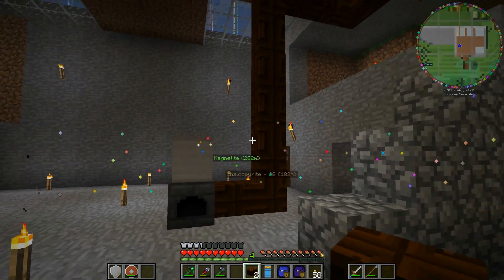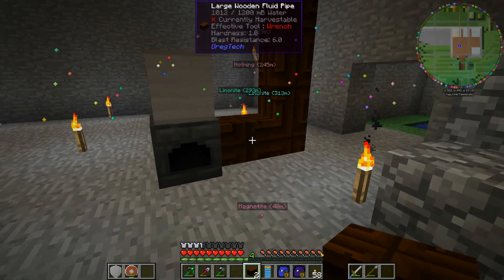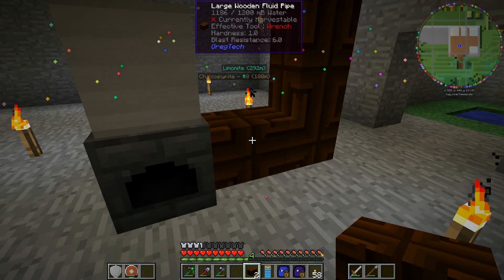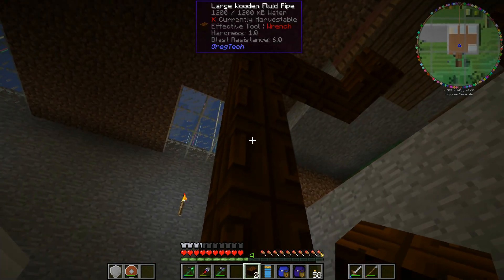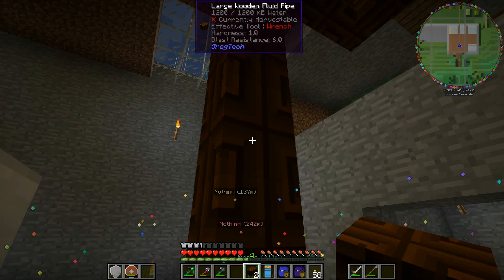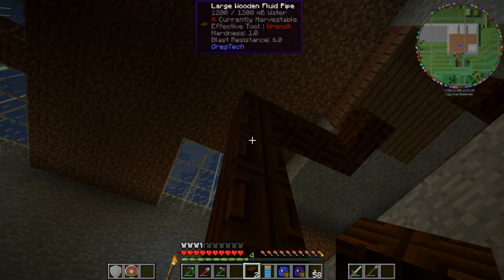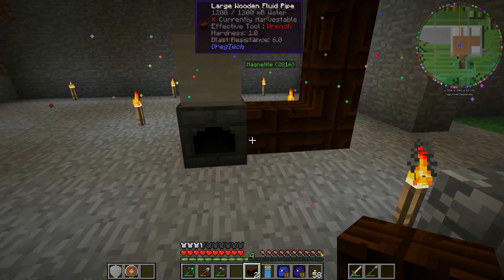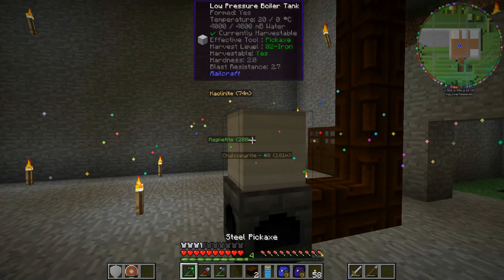Now I'm using giant pipes. I did have someone comment - I think it was someone called Jane - who said there's slosh mechanics in these pipes and you should use the right size pipe for the right application. For water though, we're always going to have these pretty much full. In fact you can see it sort of sloshing there a little bit before it settles down. But I figured because we've got a big water reservoir, these are just going to be full no matter what anyway. There we go - we've got some water in the steam boiler, so that's all good.